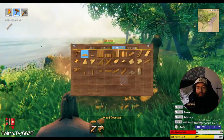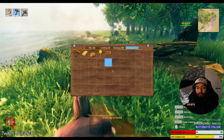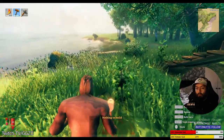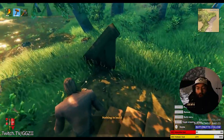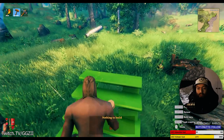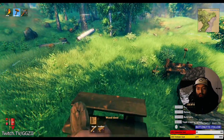You can right-click to bring up the build menu and you're going to be able to select a whole host of things. You can create some stairs, you can create rooms, windows — the higher level you get, the more stuff you're going to be unlocking. For a very, very beginner basic house, you can just create some walls, some stairs and a door and get a fire going.